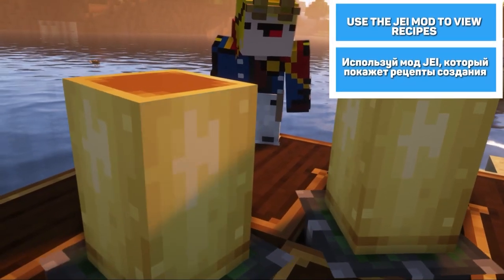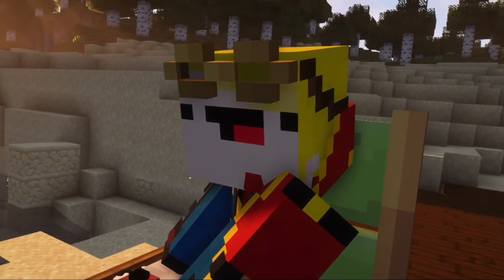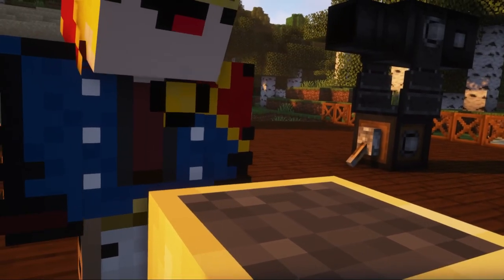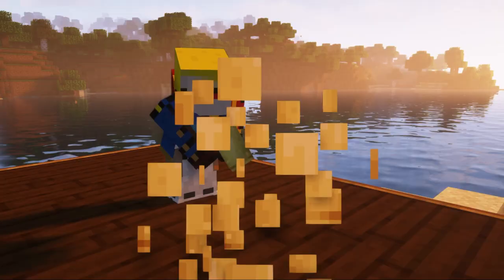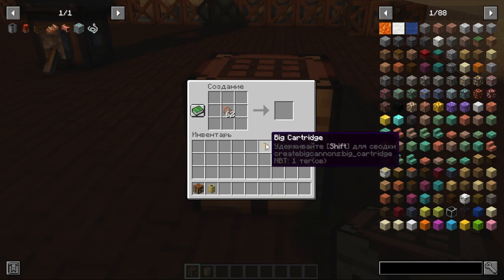First, let me tell you about the large cartridge. In fact, this is a large reusable powder charge that can be replenished after firing. That's how it looks empty, unfilled. To fill it, you need to connect it with nitro powder, a new item in the crafting window of the workbench.